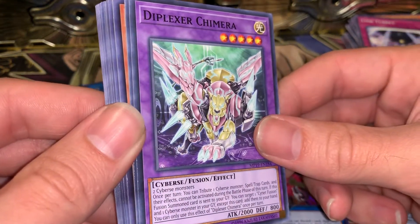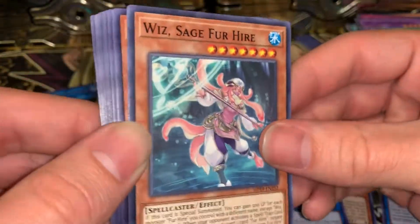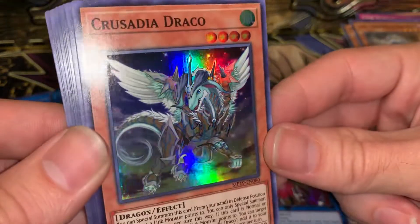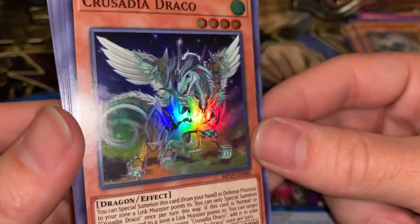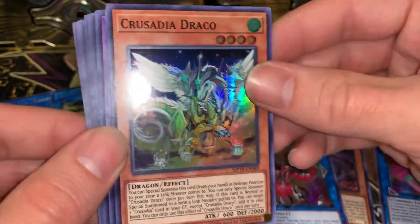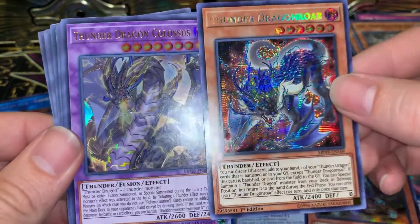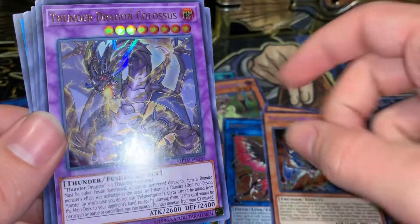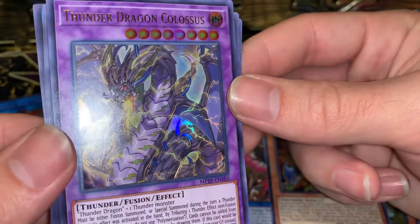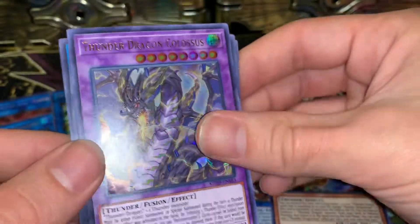Diplexer Chimera again — looks like a freaking Zoid. If y'all ever watched that show, leave a comment below. Have you watched Zoids? Looks like I got all the For Hire stuff. Crusadia Draco super — that's hard. Love the World of Crusadia, Mech Knight storyline. A little sneak peek — Thunder Dragon action. I still really want him as an ultra. I was thinking about getting him because he's going super low, then he pops right back up to 40 from $32. I think I'll still try to pull him — it still looks really dope as an ultra, honestly.